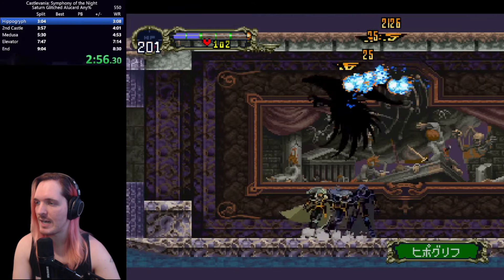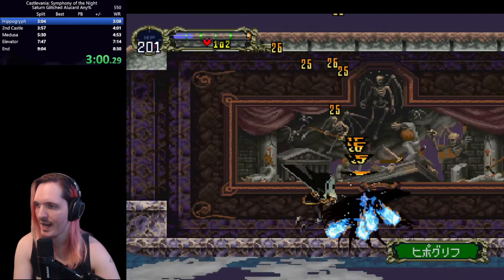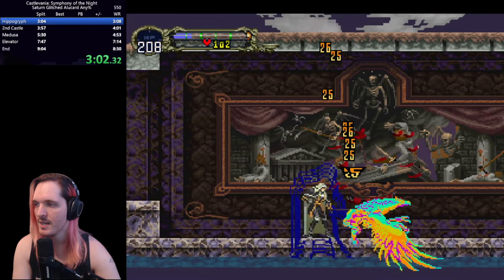Here we have to utilize a combination of spells — the tetra spirit, which spawns four spirits that do a lot of damage, and punching with Alucard to defeat Hippogriff quickly. Thankfully, Maria's stats are pretty high, which helps a lot.